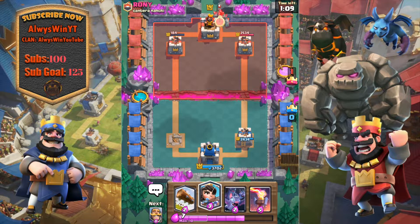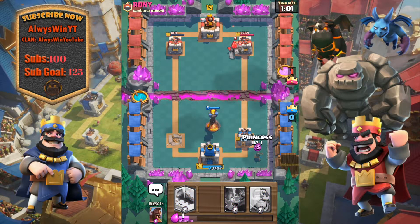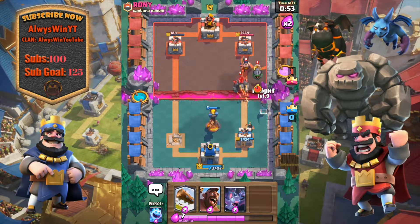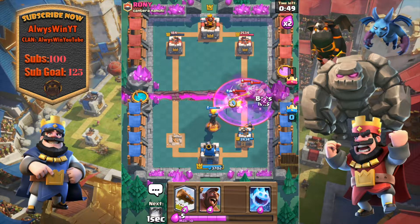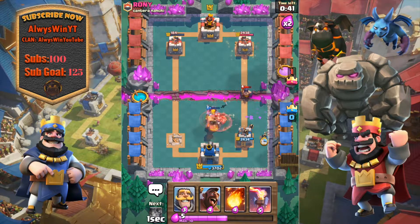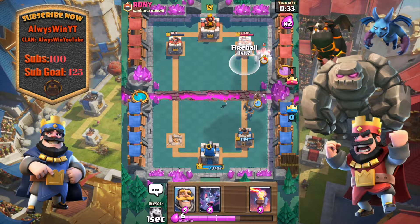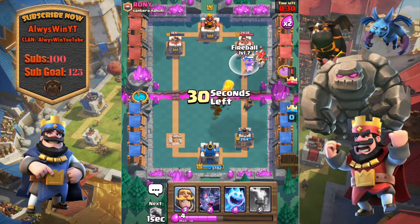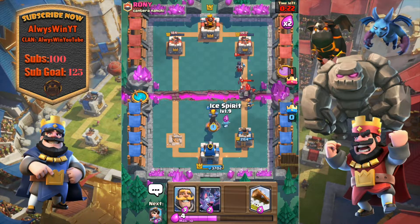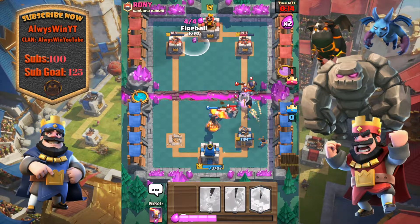He's gonna come in with another golem push so I'm gonna get my inferno tower down early and try to get a princess. I think he's gonna be playing something in the middle. We can go ahead and distract and play our bats this way, then freeze and log this back. Nice — we take out the inferno dragon which is perfectly good, that's definitely what I wanted. Let's get a fireball down and hopefully take out the night witch. We only have a few more seconds before the game's over.